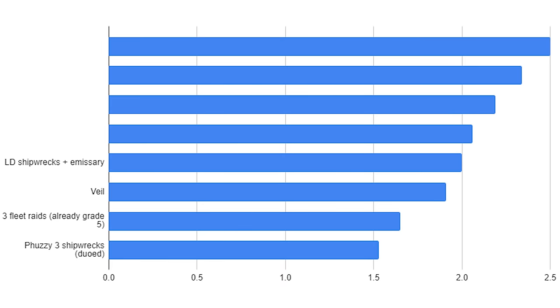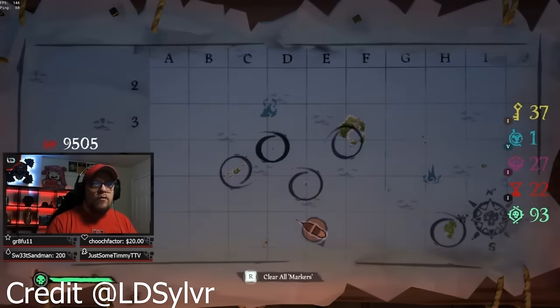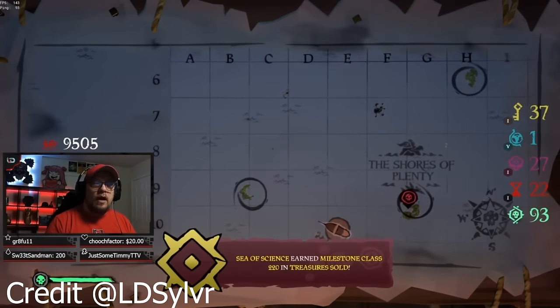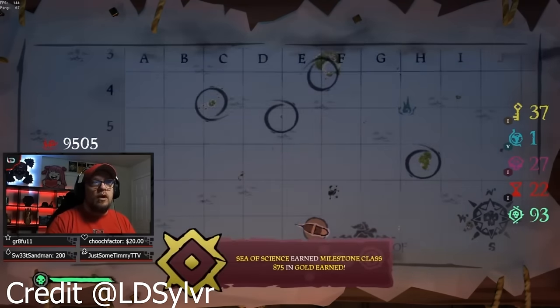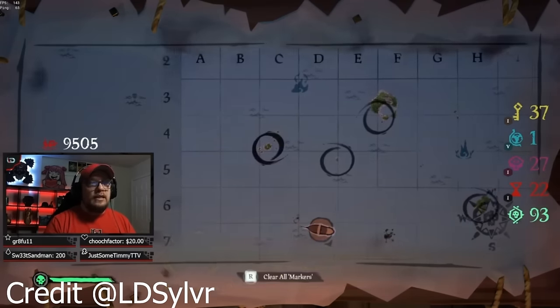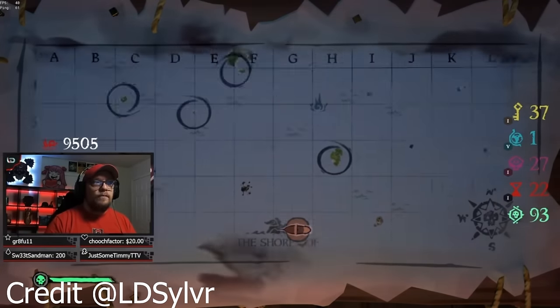In fifth, we have LD's route. When I first started testing, I thought this route would be number one. His method is to start at Sanctuary and do 3 sections of the Legend of the Veil, and then the Emissary Quest afterwards — pretty similar to Fuzzy, with a few key differences. He is in an area of the map without volcanoes, which tends to speed things along. He also tries to stay in the northwest section of the region, and accepts shipwrecks or bell quests. His fastest attempt took him 36 minutes for the Veil and 30 minutes for the Emissary Quest. In total, he gained 2.2 levels in an hour and 6 minutes, or an average of 2 levels per hour.